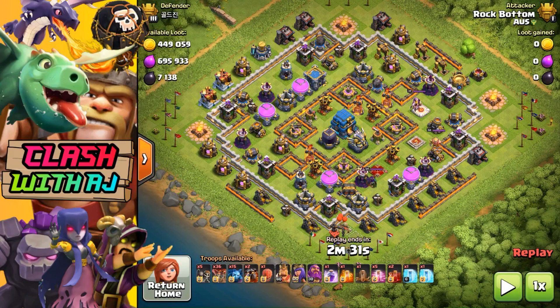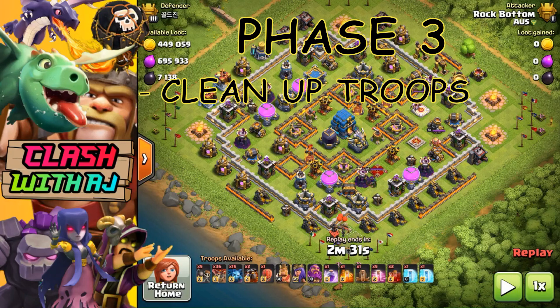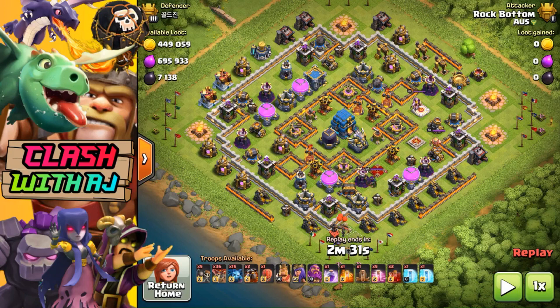Now that your Lalo is powering through the base, it's time for phase three — your cleanup troops. I take Minions; you can use Wizards or Archers, but I find Minions a bit quicker and cheaper for troop space. You usually deploy phase three towards the end of phase two — they're kind of intertwined. Once you have a defense-free area, drop your Minions so they collect as much percentage as possible and you don't end up with a time fail.